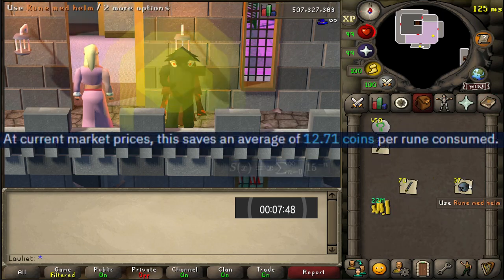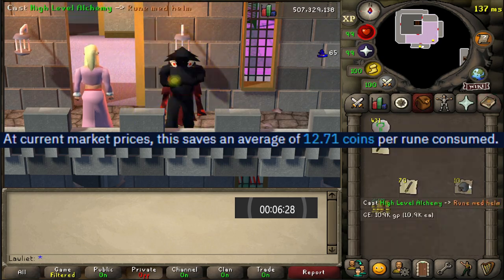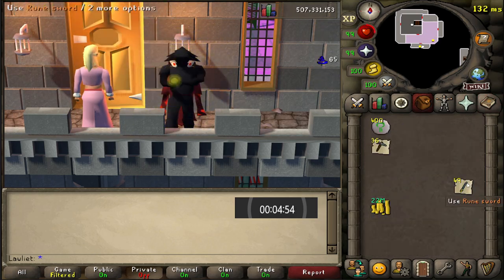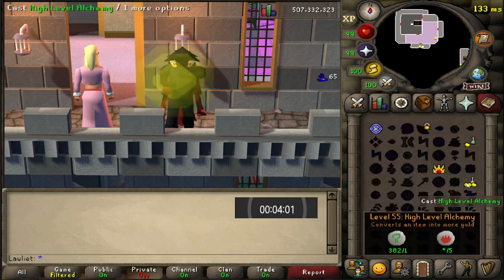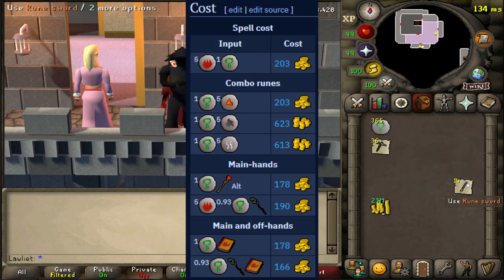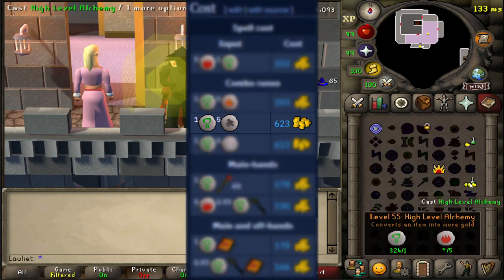In simple terms it saves an average of about 12.71 coins per rune consumed, so do with that information what you will. Just keep in mind that if you are going for the money-saving route, it's probably best to do this in members, not only because you get access to more items to alch, but you can also use the Tome of Fire with the staff to save the most amount of money. Now I get it, saving money is a good thing, but if you're trying to impress Juliet, you're probably going to have to bust out those smoke runes.